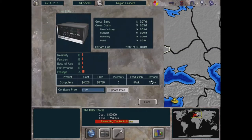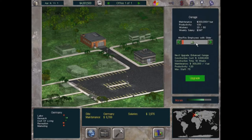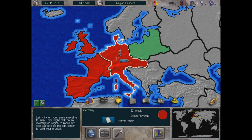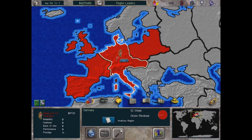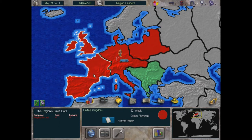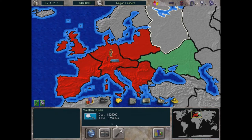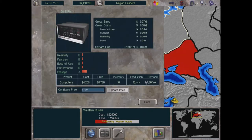Our territories were green before — meaning we're the majority seller — but now some are going red because we're not meeting demand. We need to hire more people. Doubling the labor force gets us from about five to ten-eleven workers. If we click on our sales executive we get a breakdown of our product and pricing. Clicking on any sales associate, even a competitor's, shows what they're up to.